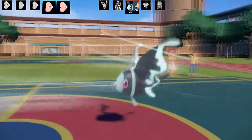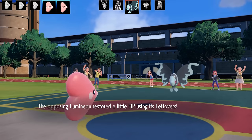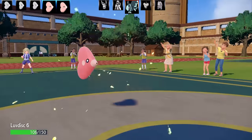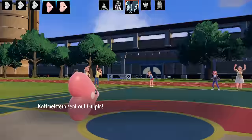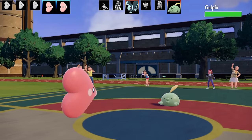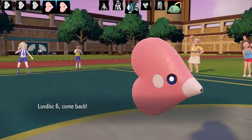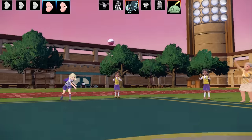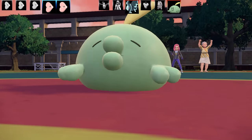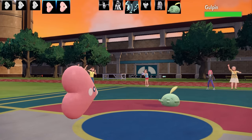Into Luvdisc number six — Luminion sets up Tailwind, making it even speedier. It had Leftovers, and there's a lot of Leftovers recovery throughout this battle. Luminion swaps out and in comes Gulpinfish — I get it, it's Valentine's Day: gulping thoughts! It gets Confused by my Luvdisc. I tried to give this set moves themed for Valentine's Day — Attract and Sweet Kiss. Luvdisc should really get Heart Swap, that'd be appropriate. Swallot actually got kissed there — would you kiss those Gulpinfish lips? Gulpinfish hits itself in Confusion and it seems to be a bulky Stockpile set.